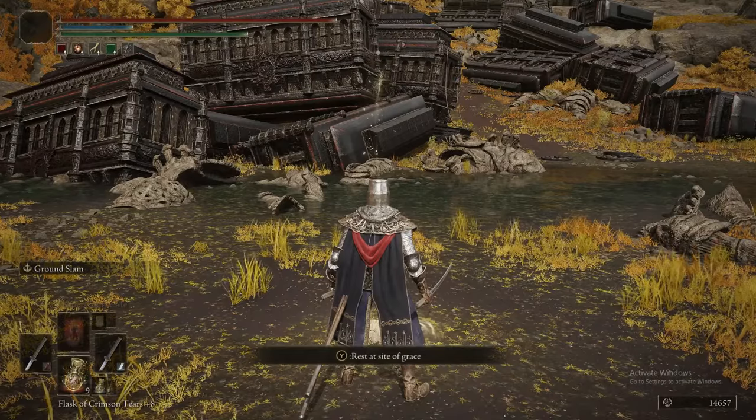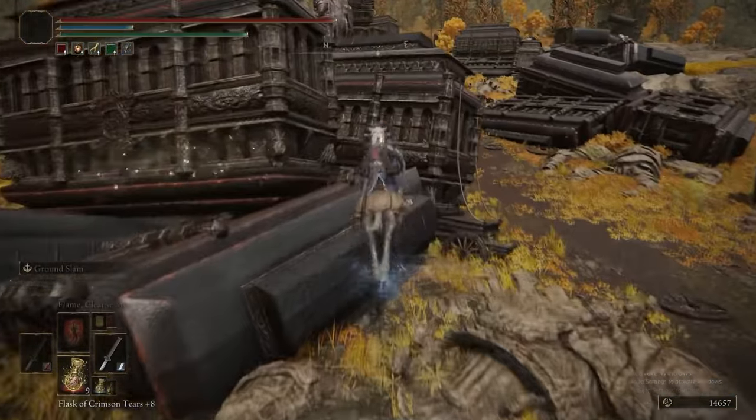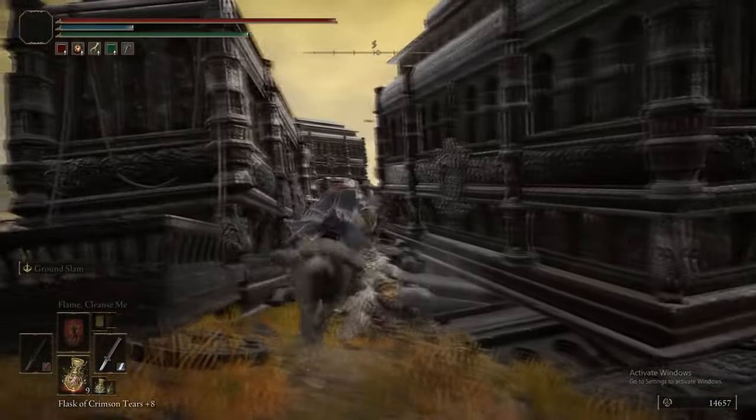Welcome back to Elden Ring Ultimate Guide Part 22. Today is Altus Plateau West. We're starting from the Abandoned Coffin Site of Grace and getting the Smithing Stone 5 that is between these two carriages.